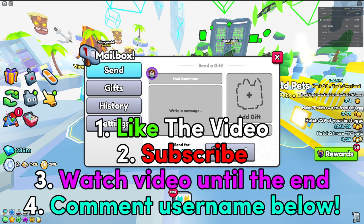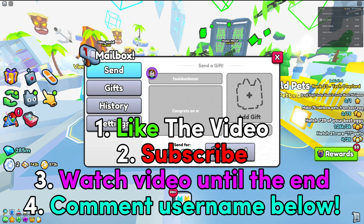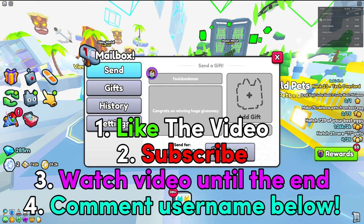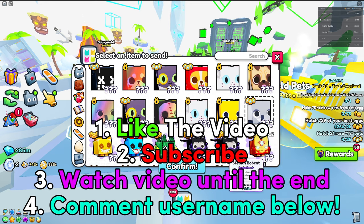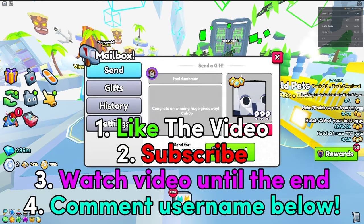If you want to enter any future huge giveaways, make sure to follow these four steps. Number one: like the video. Number two: subscribe to the channel, because if you aren't subscribed you won't win any huge pets. Number three: watch the video all the way to the end. Number four: comment down your Roblox username for a chance to win the huge pet. Good luck!